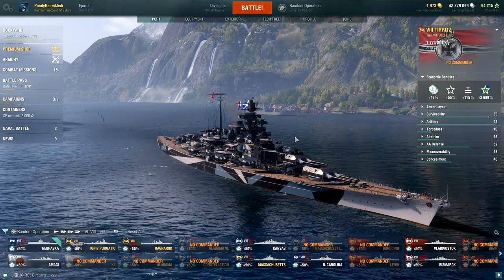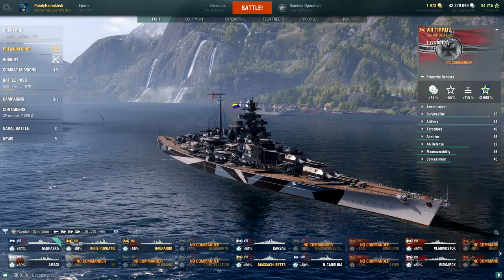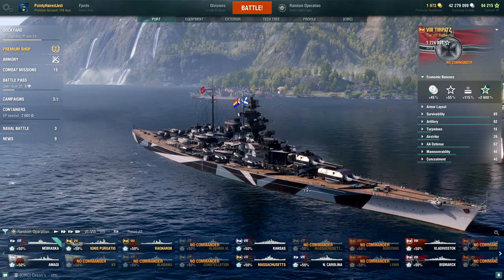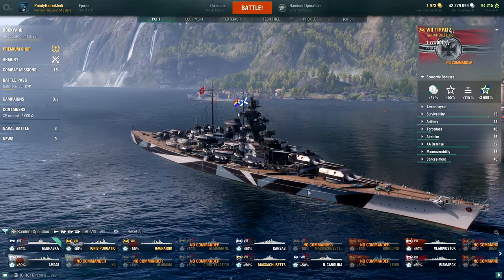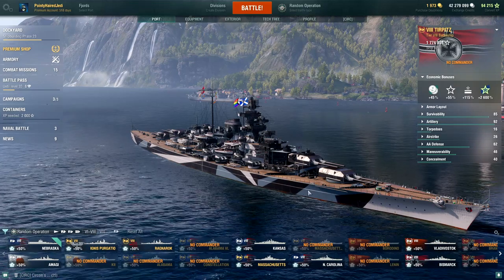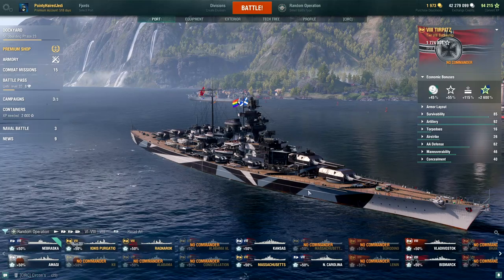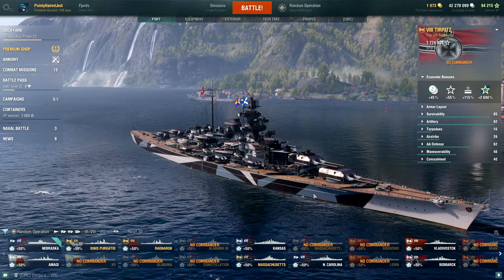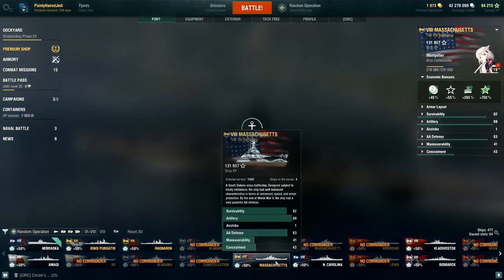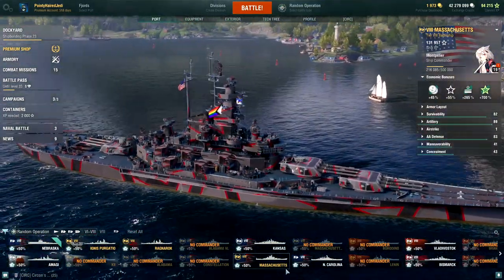Some ships are quite well suited to ops and some less so. Generally speaking, if you can get a battleship with a strong secondary spec, that is a pretty good fit for operations because you are fighting in quite close proximity to the enemy ships. The fact that you have less main battery accuracy in theory isn't going to matter as much. When you think of strong secondary ships you think of things like Tirpitz, Bismarck, and Massachusetts.